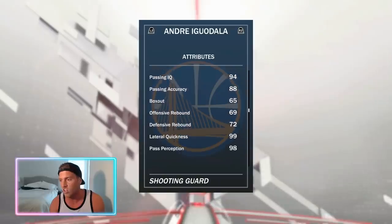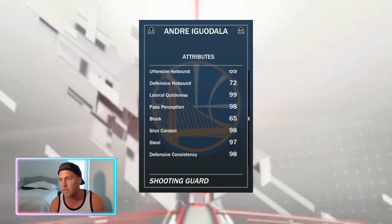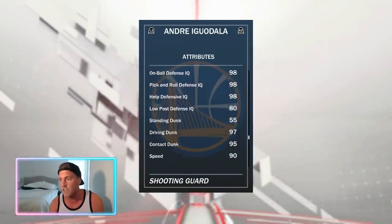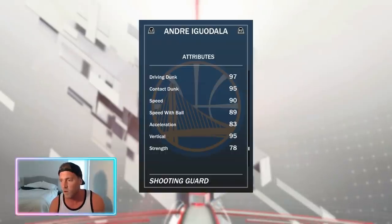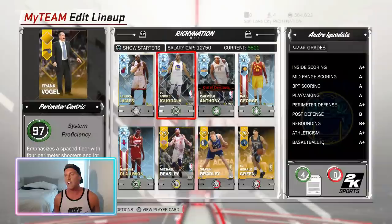90 ball control. He's probably pretty good at point guard. He's got 98 pass perception, 97 steal, 98 shot contest — his lockdown defense, as you can tell. He's got very good dunking: 97 driving dunk, 95 contact dunk, 100 dunk content — of course with the Posterizer. Pretty decent in the speed category. Vertical very good, strength decent. Offensive consistency of 95.